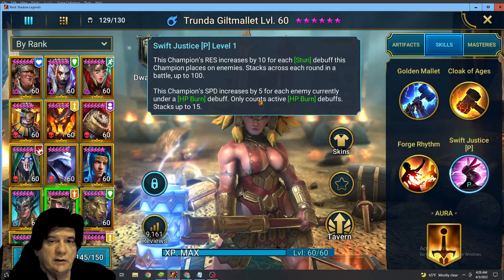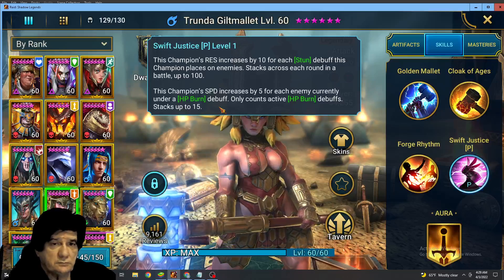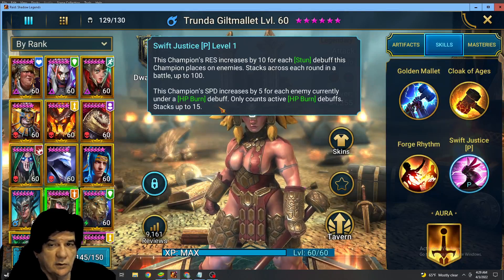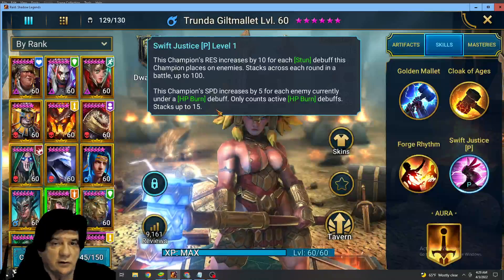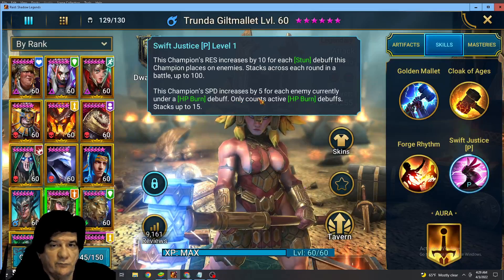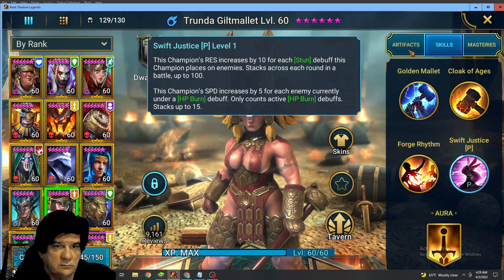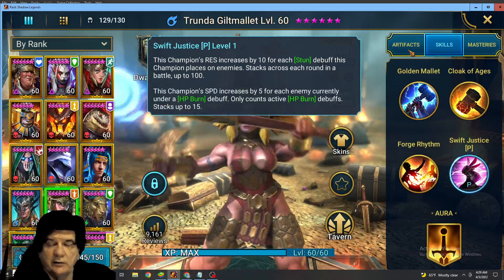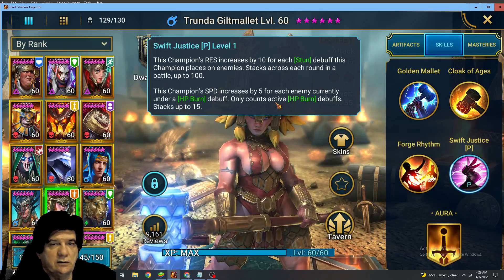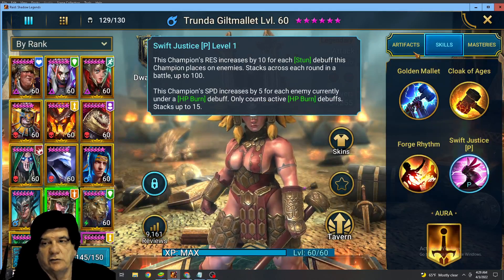This champion's speed increases by 5 for each enemy currently under a burn. It only counts active burns, and stacks up to 15 — so she can get 15 stacks at 5 speed each, that's 75 more speed. She gets pretty close to that on Spider; she'll get like 7 or 8 stacks, so about 40 extra speed on Spider just from that.